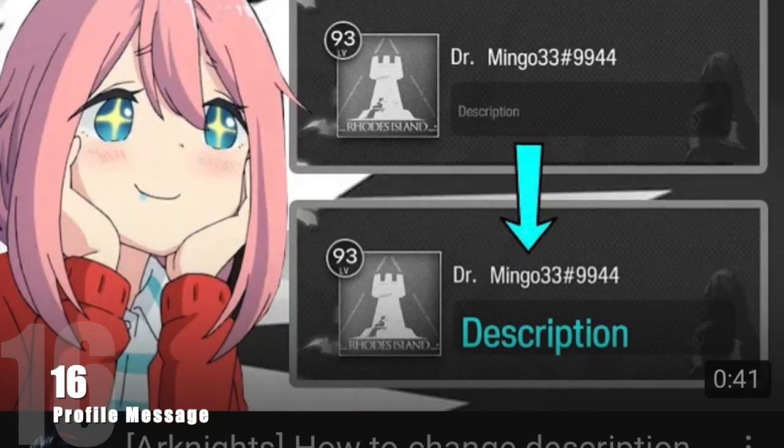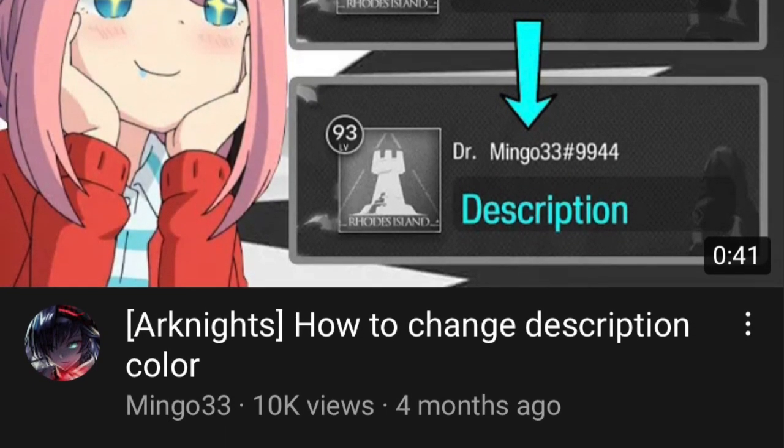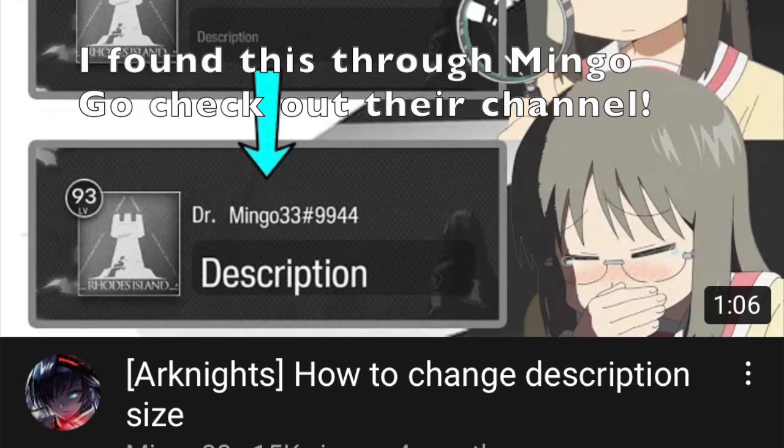On your profile you can change the color and the size of your message. However, it does take quite a bit of room, so you may not have much space to add anything else once it is done.